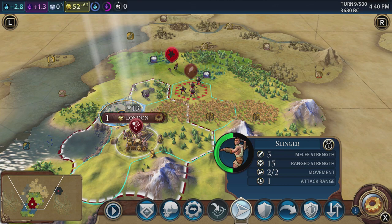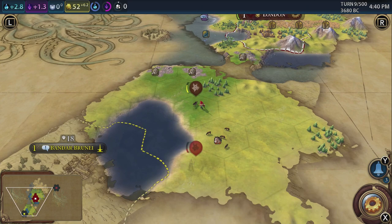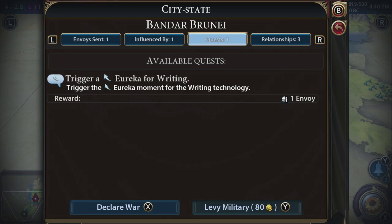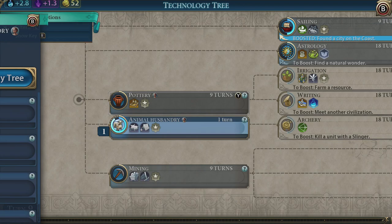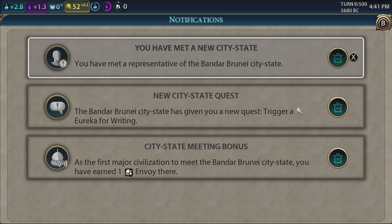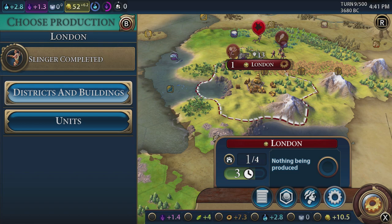We discovered Bandar Brunei! We have an envoy — plus four gold in the capital. Only us have found them. They want us to trigger the Eureka for the writing technology. Let's open the technology tree and have a look. Writing requires 'meet another civilization' — that's going to be pretty easy, I think we're going to end up doing that. So we've met them already — triggered! And first envoy. It's good to send out your scouts.